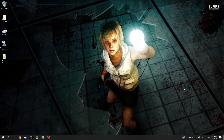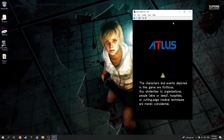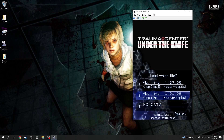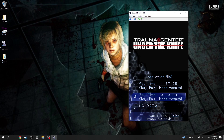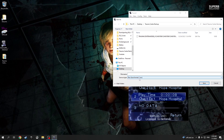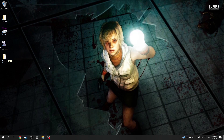Now let's do the opposite: take a save file from the emulator and import it on the Wii U. In MelonDS, launch the game you want to export the save from. I made a second save file as an example. To export, click 'File' then 'Export backup memory'. It will save a .SAV file to your PC. I'll save it to this folder and call it 'trauma center export'. You can then close MelonDS.